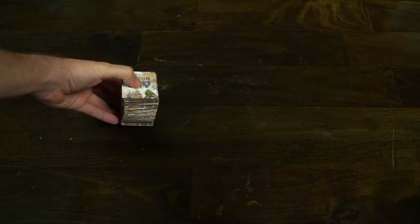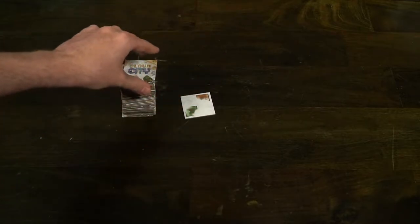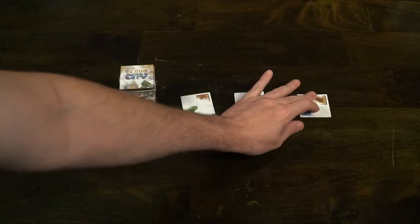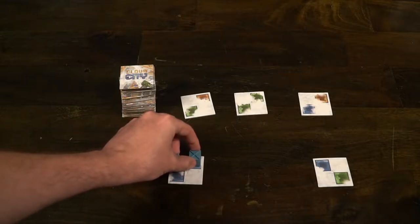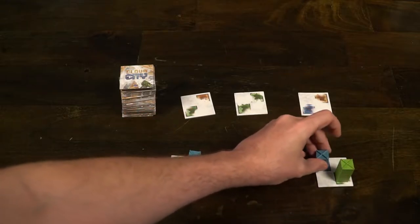To begin setup for the game Cloud City, go ahead and shuffle the tile deck and deal out three face-up tiles to form the supply in the middle of the table within reach of all players. Then give each player a singular double-sided tile and place the buildings of the corresponding colors on those tiles in front of those players. Deal out three building tiles face-down to each of those players from the supply, and make sure that no one sees them — they're secret other than the players that get them.